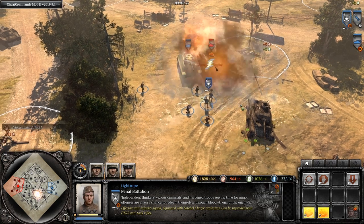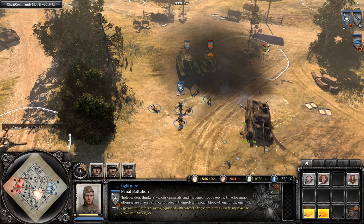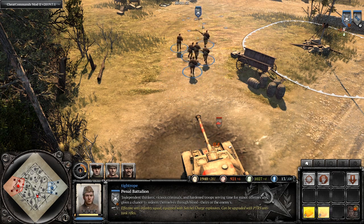However, if the nearby vehicle is healthy, it may not take enough damage to result in an engine critical. So keep an eye out for the penal troop satchel-throwing animation, and if you spot it, consider using this trick.